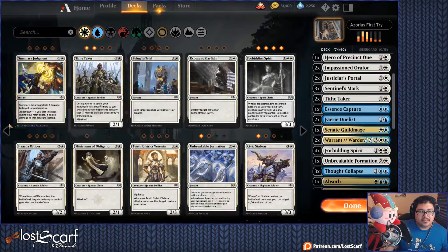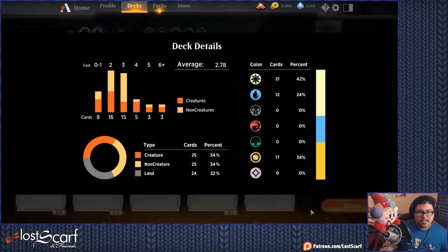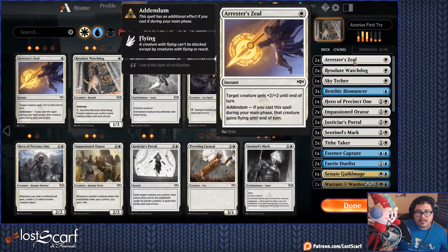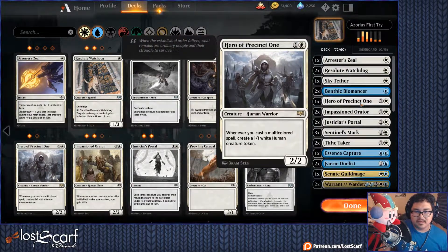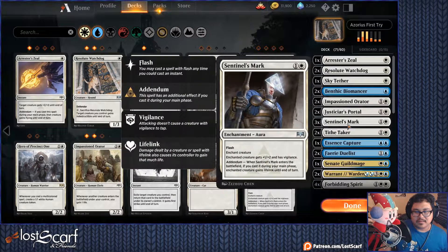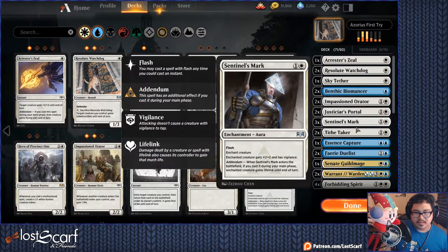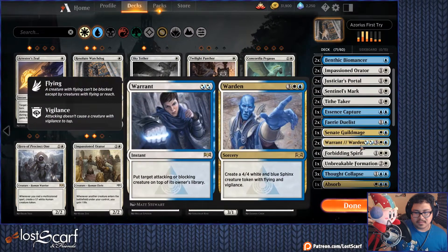Okay, I got what I want. Let me look at my creatures here — I got a good number of both. So let's go ahead and get rid of some things. Resolute Watchdog is pretty good, keep that. Sky Tether. Benthic Biomancer — I have two of those. Justicar is really good. Wait, do I have anything that takes advantage of Justicar? Benthic Biomancer is one. Senate Mage Warrant. Forbidding Spirit — maybe Forbidding Spirit.